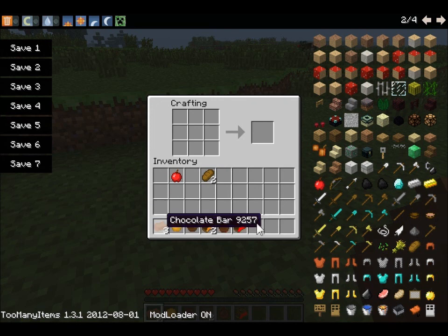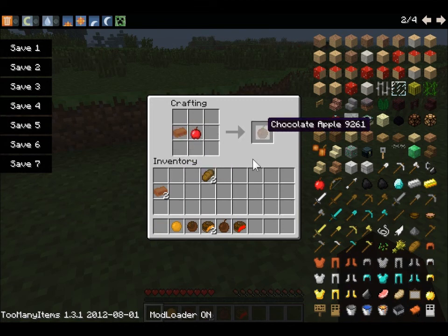To make the apple Jaffa Cake, first of all you need to make a chocolate apple. So you put a chocolate bar there and that there, and it makes a chocolate apple.